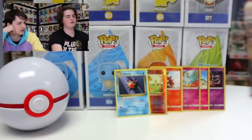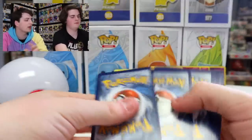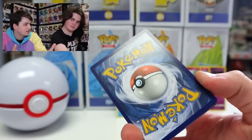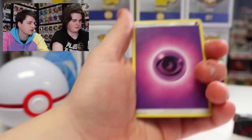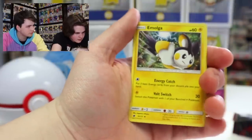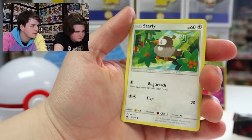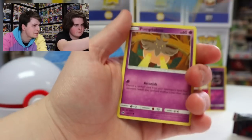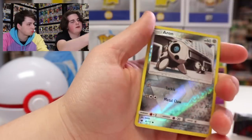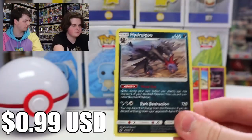The three different packs we got here are X and Y Ancient Origins, Burning Shadows Sun and Moon, and Sun and Moon Crimson Invasion. We'll just start with this one — I guess it doesn't really matter. Alright guys, so here is the first pack. There's the code card. This one is four from the back because of the energy. We got Psychic Energy, Alolan Graveler, Emolga, Larvitar, Skiddo, Starly, Corphish, Pumpkaboo, Salandit, and an Aeron Reverse holo. And then Hydreigon, regular rare.